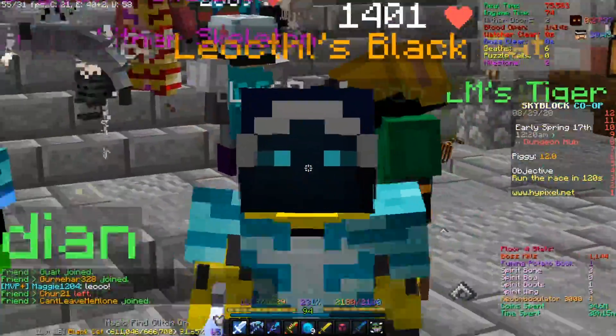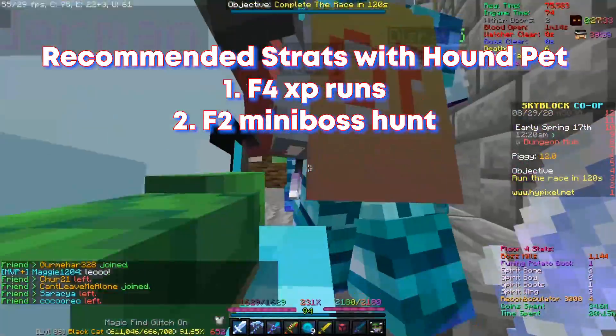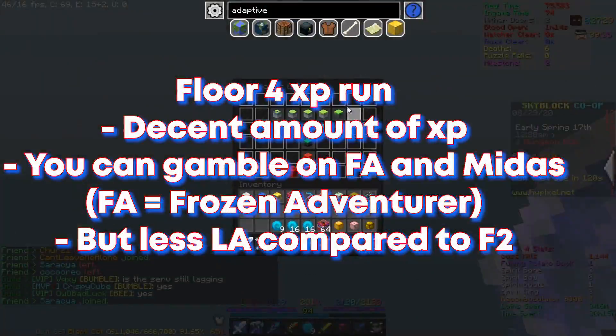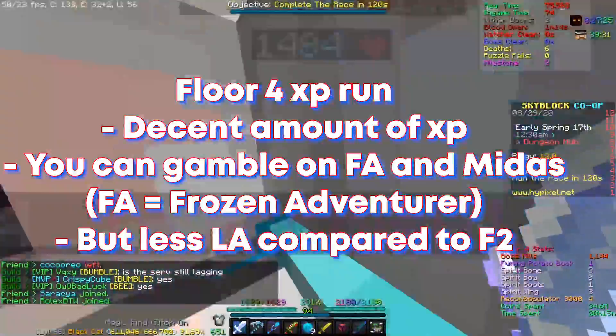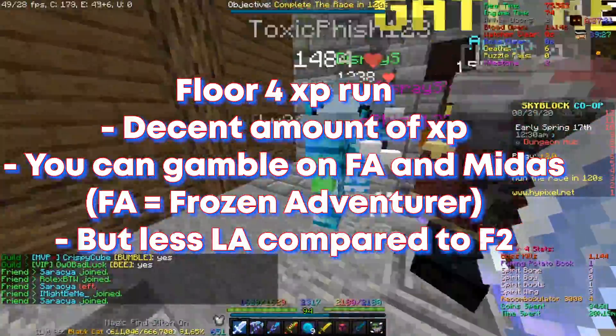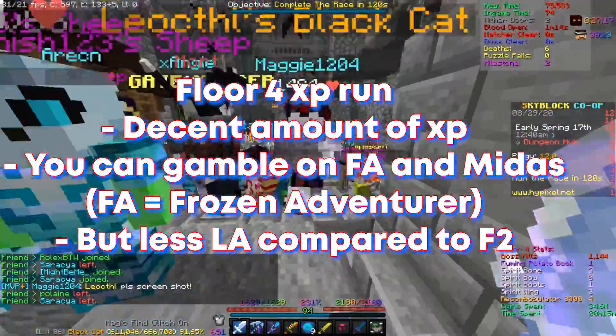Now I'm going to tell you some good strategies for using this method to make money. First of all, if you want XP and money, you can try doing Floor 4s, because Floor 4 has FAs and LAs that give a good amount of frags. If you do runs with this method, you get a lot of XP and money as well.